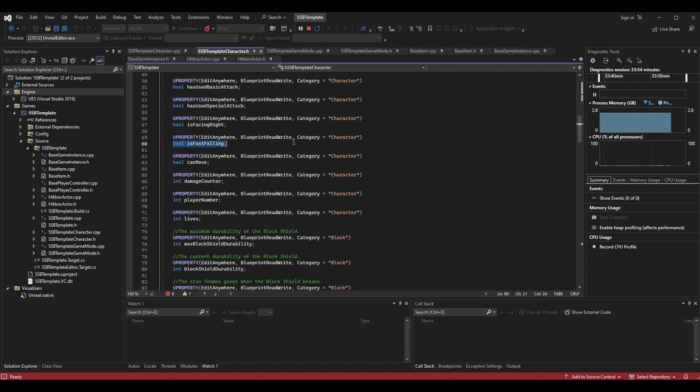It's a boolean `is_fast_falling` and I've made it a UPROPERTY with EditAnywhere and BlueprintReadWrite, with a category of Character so we can find it in the blueprint if needed. We won't need it today, but you could use it for visual effects or a different animation when the character is fast falling.